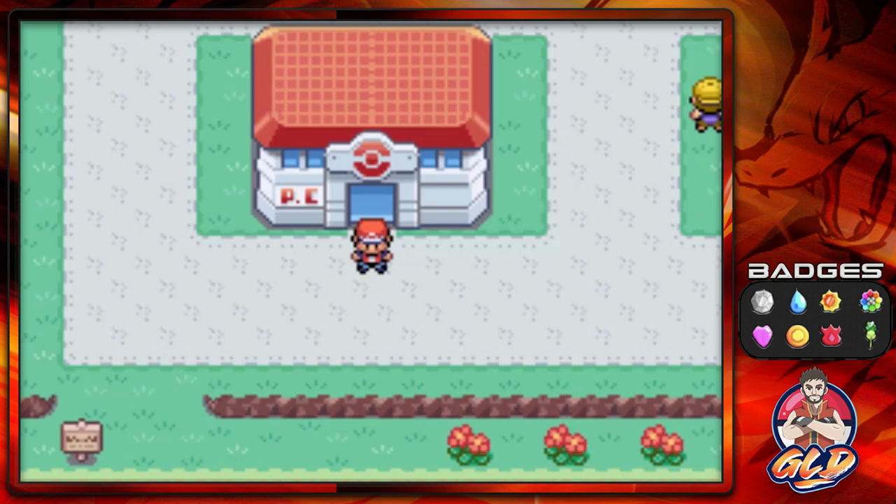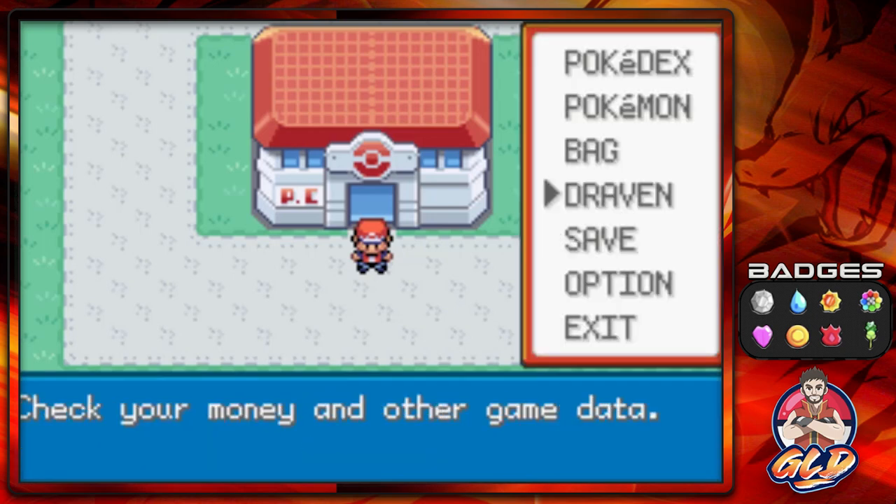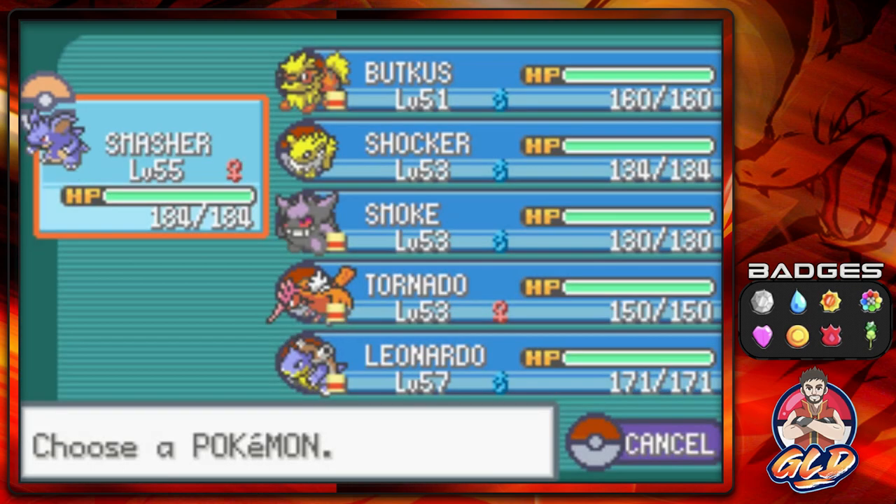What's up guys, it's me your host Draven, and welcome to another episode of our Pokemon Fire Red walkthrough. So we went through a grind fest, managed to buy ourselves some cool stuff, powered up some pokemon, and all that stuff. We've gone into the One Island area and battled a crap ton thanks to the Amulet Coin and the Experience Share.